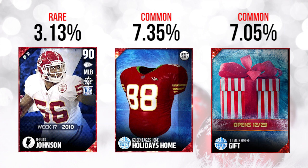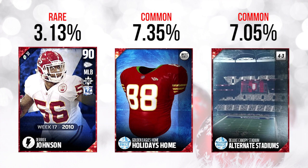Last but not least, we did have an alternate stadium. This one was another common gift — 7.05% of all gifts were this — and it's a 4-3 chemistry stadium. Alternate stadiums are at least somewhat cool because they create that ambiance on the field. I haven't taken a look at how this one looks on the field, but I don't think many people are going to be using this, even though it does have a chemistry attached to it. It's a 4-3 silver chemistry.